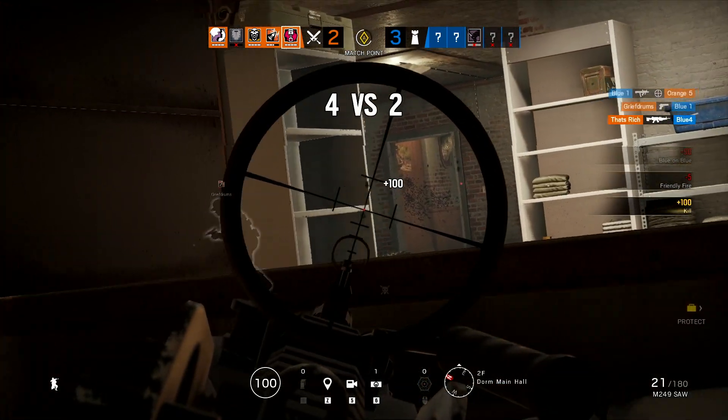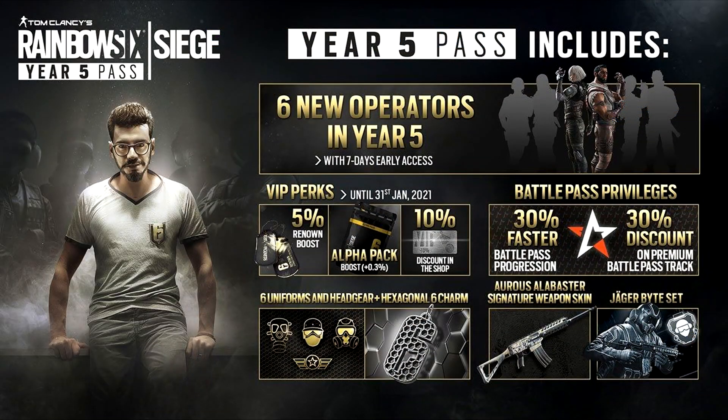Let's take a look and see what we get with this Year 5 pass. First of all, you do get six new operators in Year 5 with seven days early access. You will also, as always, receive the VIP perks with the Year 5 pass, and that will be a 5% renown boost, a 0.3% boost for your alpha packs, and you also receive a 10% discount in the shop.